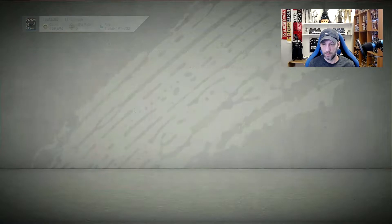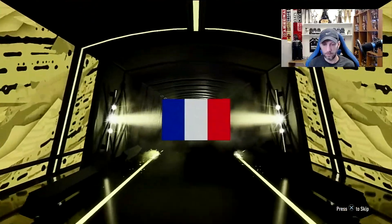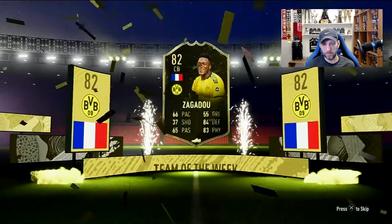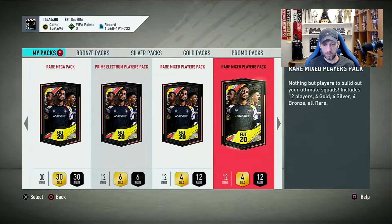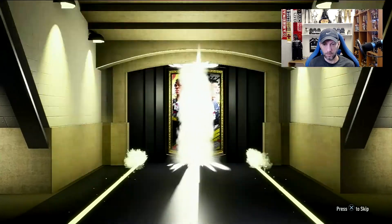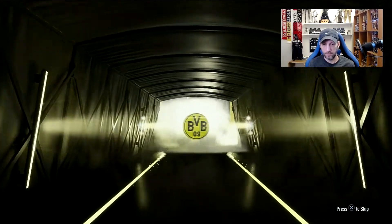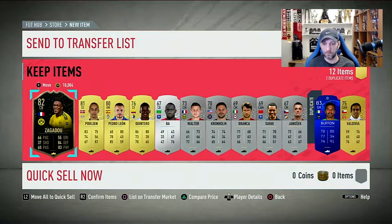Opening the Prime Electrum Players Pack first — and it's an inform board, Zagadu again. We used him in the SBC so that's fine. Now the next Prime Electrum pack — another inform board, another Zagadu, back to back. These packs are so random that we got back-to-back Zagadu informs.